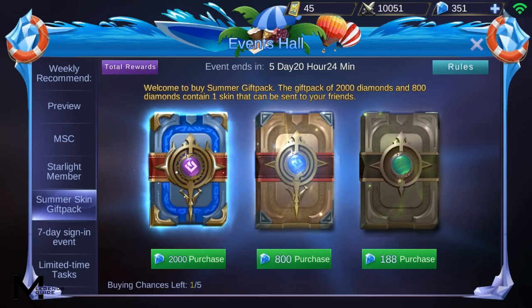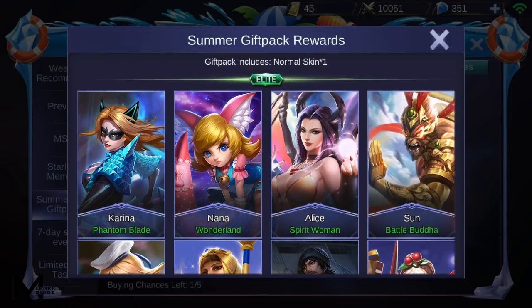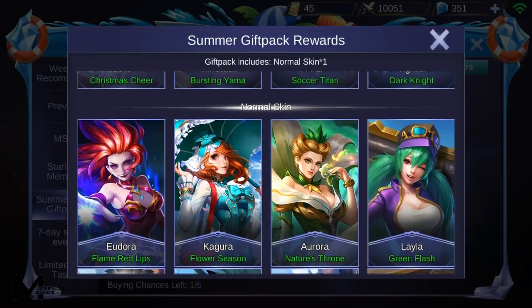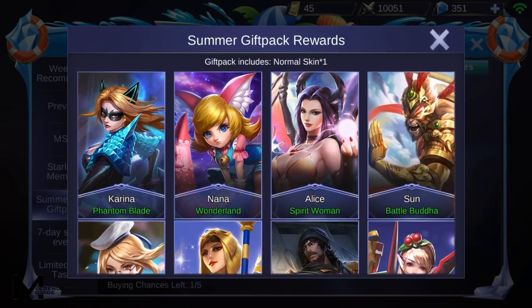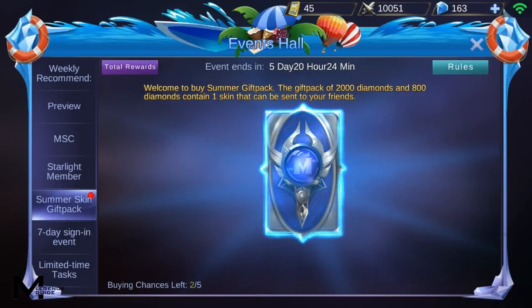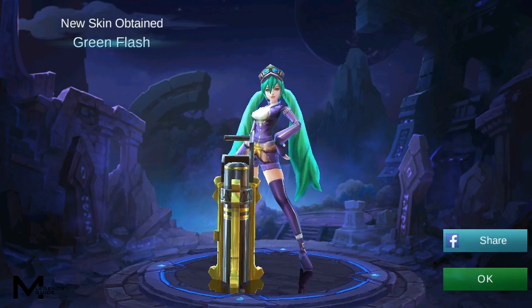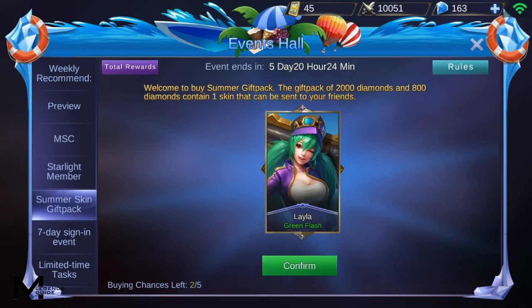Let's also try the 188 purchase because I'm really curious — they're showing elite skins but it says you only get a normal skin. Maybe there's a chance to get an elite. The result is Lila — nope, just a normal skin. I actually dislike this skin; Lila's new model looks better.